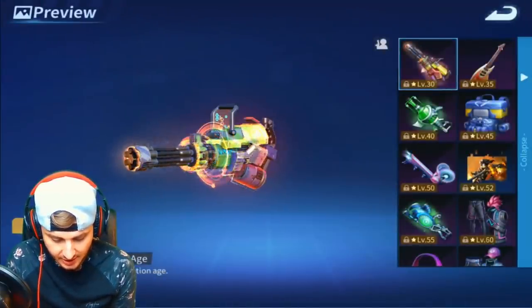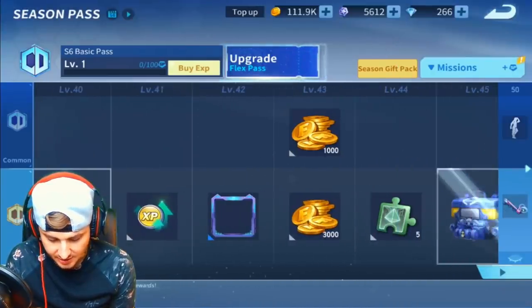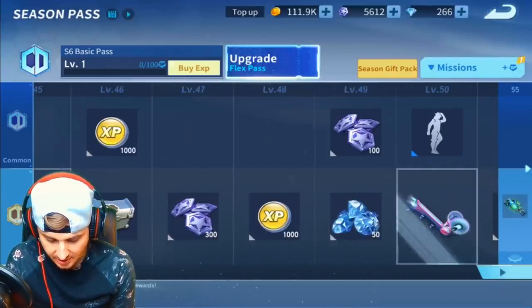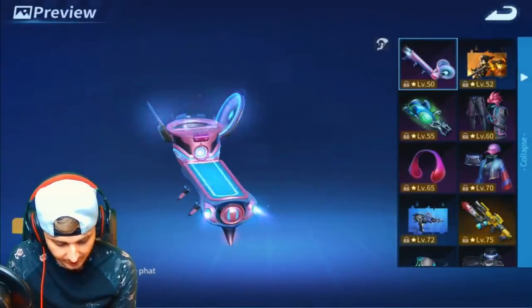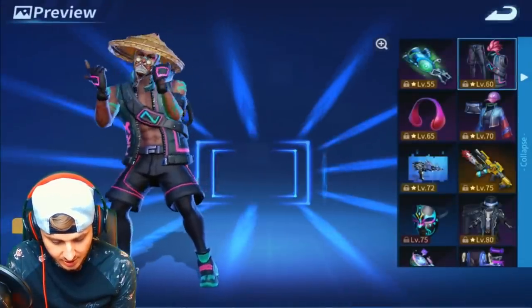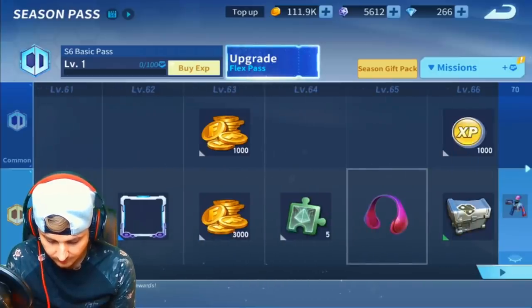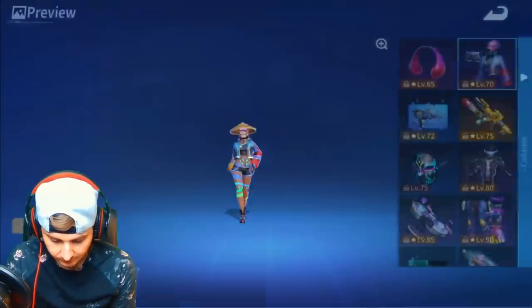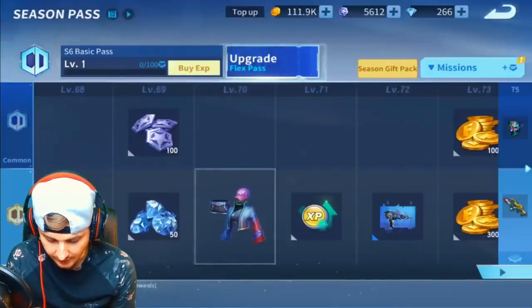Let's see what else we got in here — got a new minigun skin, that looks incredible. I kind of want to just go for the skins and see what kind of skins are in the game. Let's just try and find all the skins — got a cool new glider there, a groovy glider. Another skin just here — that looks pretty cool. Let's carry on. Oh, sassy! Very nice, very nice.